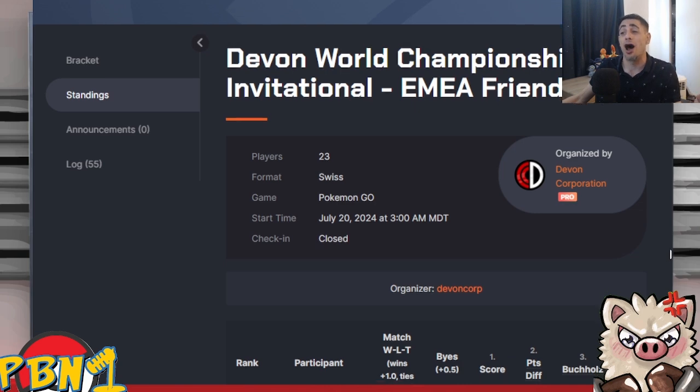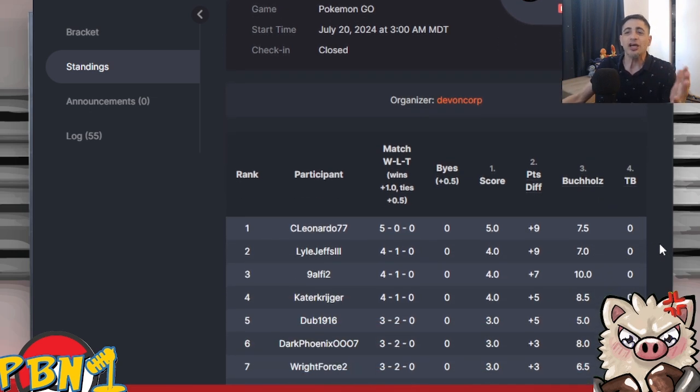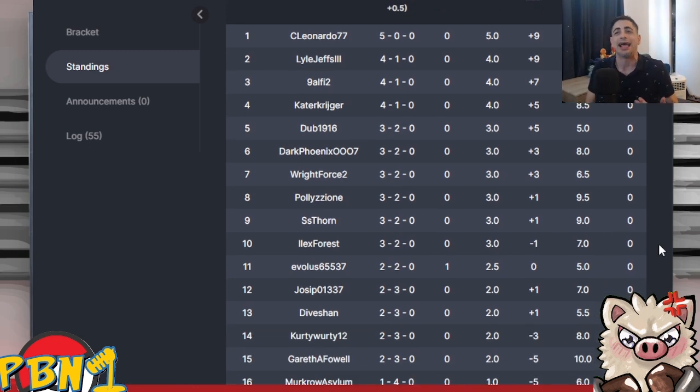Congratulations to Leonardo for taking the tournament and going 5-0! The tiebreaker wasn't a big necessity, but it meant Lyle, Jeff, and Nine Alfie were the final two who got into the top eight. Only 23 battlers in this tournament — incredible job by everybody. 4-1 for Kate — one extra win would have gotten them in. Dubs went 3-2, two losses. Great job to Jester and OW for staying through the whole thing. An incredible tournament run by Leonardo, and I hope you battlers got to watch some incredible technical battle — catching, energy management, two-turn and three-turn moves used beautifully. He takes his 5-0 to the World Finals in Devon Corp GG.